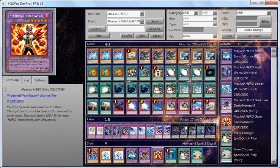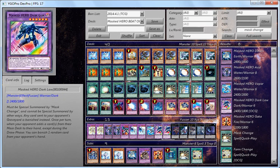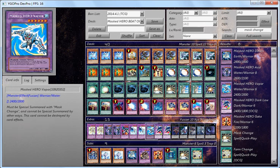Would you prefer other types of effects rather than beat sticks? I've been thinking of making a level 6 Masked Hero beat deck — basically using Vapor, Goka, and Dark Law. That's one of the few decks I've been thinking about making once the new Masked Heroes come out for Dark Law, because you'd have more targets other than Goka and Vapor.